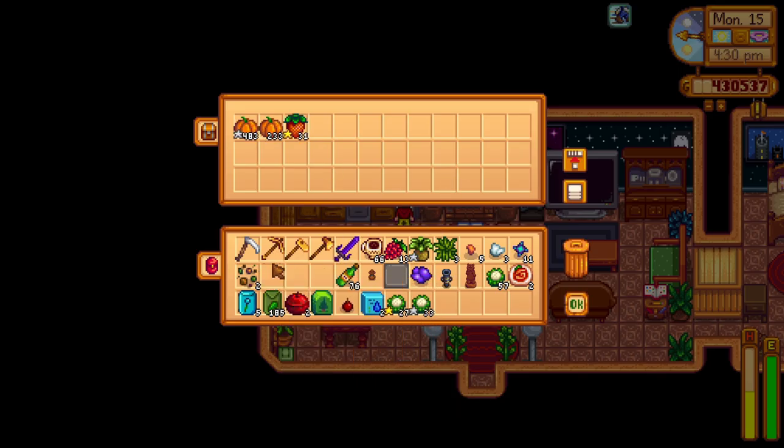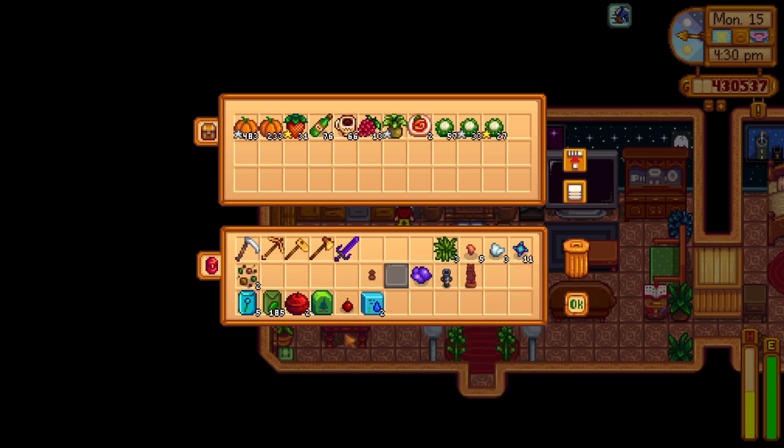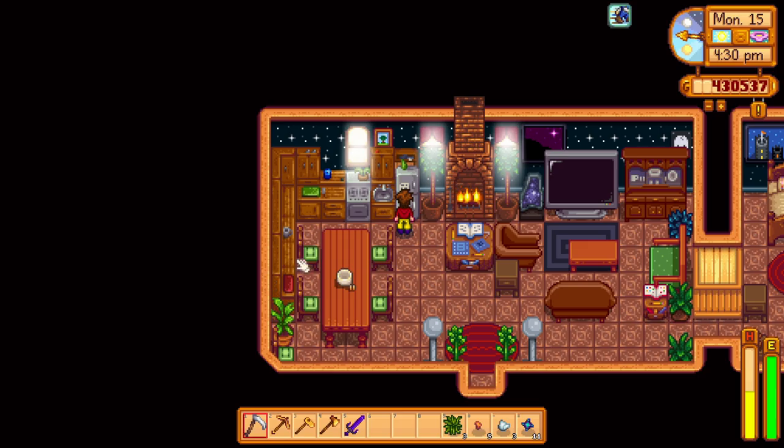Tip number ten: use your kitchen. From time to time you are gifted or acquire cooking recipes, like from the Queen of Sauce. Some of these recipes are amazing for energy and health, so don't be afraid to get in there and get to cooking.